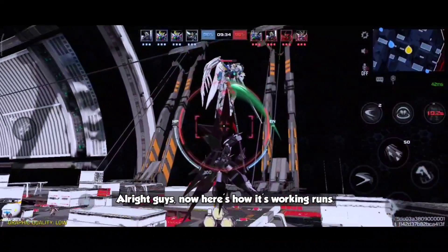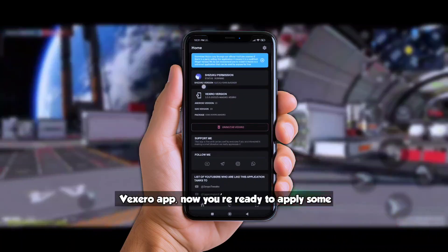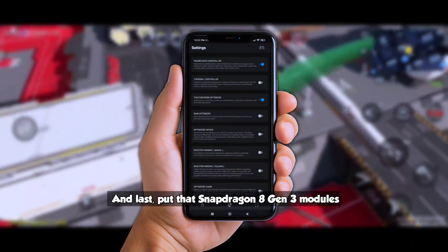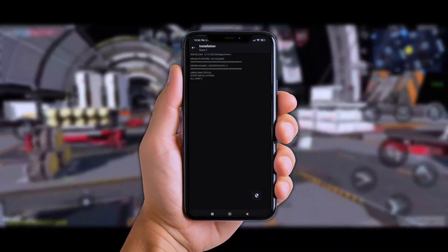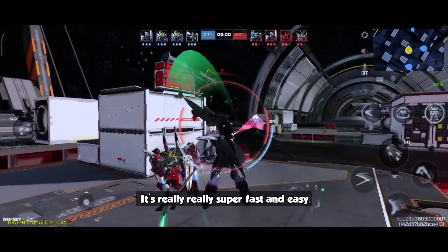All right guys, here's how it works. Once you've got Shizuku permission, open the Vexero app, apply some settings, and then load the Snapdragon 8 Gen 3 modules into it. Yep, it's really super fast and easy.